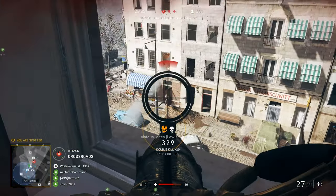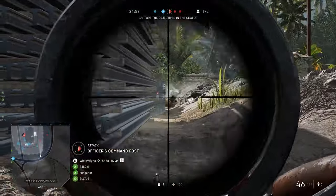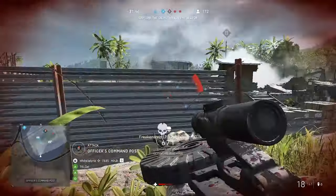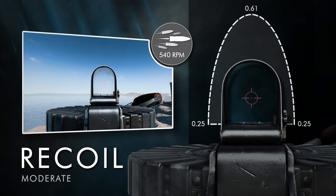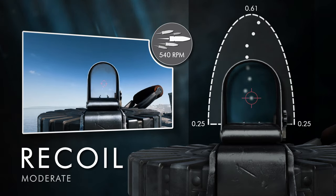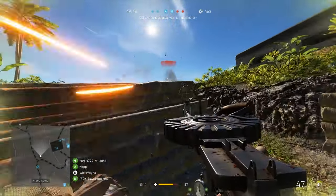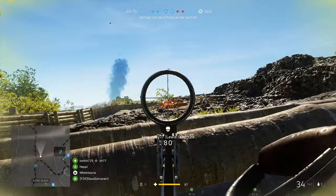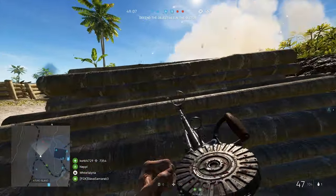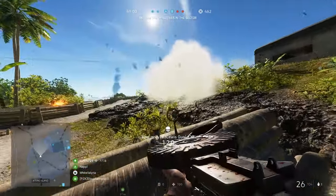With a respectable bullet velocity of 740 meters per second, you can expect consistent performance at mid- to long-range engagements. Stray too far, however, and you'll invoke the ire of more potent long-range weapons, returning fire with a ruthless precision. Recoil is manageable, albeit the third highest in the weapon category — a low vertical value of .6 and a high horizontal value of .25. While the vertical component is easy to account for, horizontal recoil is far more sporadic. Anticipating weapon kick will be troublesome and can potentially hinder your efficiency at longer ranges. This is mitigated somewhat by the weapon's low rate of fire, with recoil being applied per shot at 540 rounds per minute.